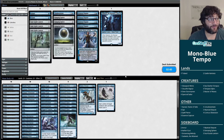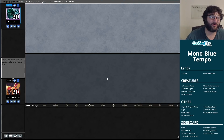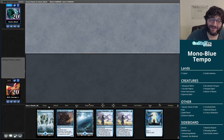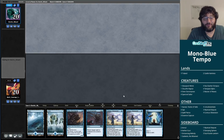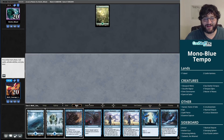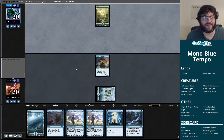I would have liked it more if we'd won game one and been on the play, but being on the draw we'll see what hand we get. One-drop, Curious Obsession, interactive cards — four Aether Gusts, one-drop, Curious Obsession, lands. I'm in. This is even better than amazing: Siren Stormtamer turn one, double Curious Obsession turn two. Our opponent has no one-drop. Good times.